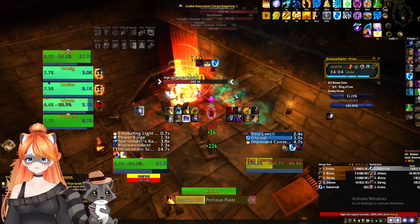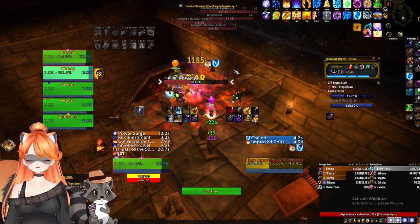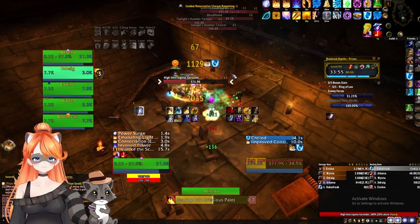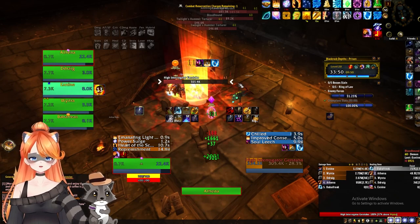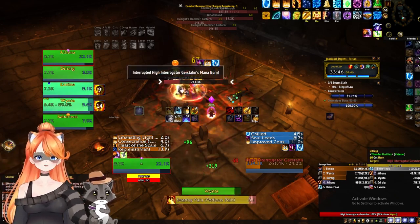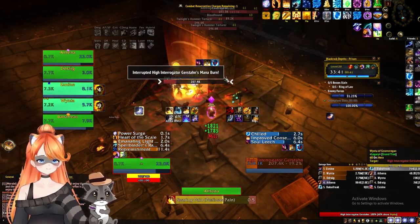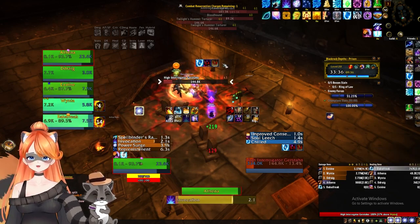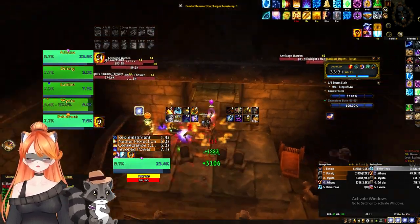Bosses are pretty straightforward this week - they're not tyrannical. For the Interrogator, just kick the mana drains and make sure the fears are being dealt with. If not, it's just four seconds of time loss. There is a boon in this room, but we already get so much percentage that I don't think it's worth pulling extra trash just to get that boon, because you're already hitting percentage caps.